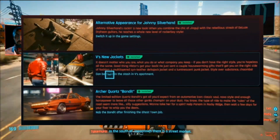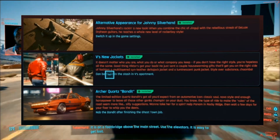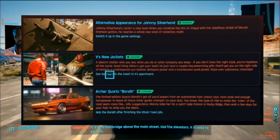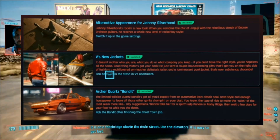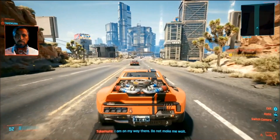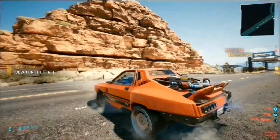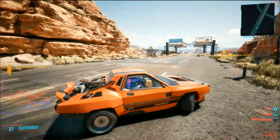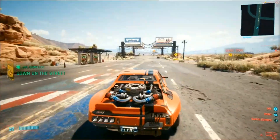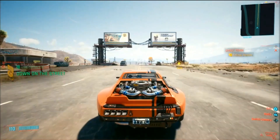We're going to be getting an alternative appearance for Johnny Silverhand, two new jackets for V — which you'll never see because there's no third-person view in this game. There's also a brand new car, which they did show off. The car looks actually really cool. That's the type of stuff I'm into and would love to see more of as free DLC, because you can go third person with it and see the customization. They did show off the alternate appearance for Johnny Silverhand as well.